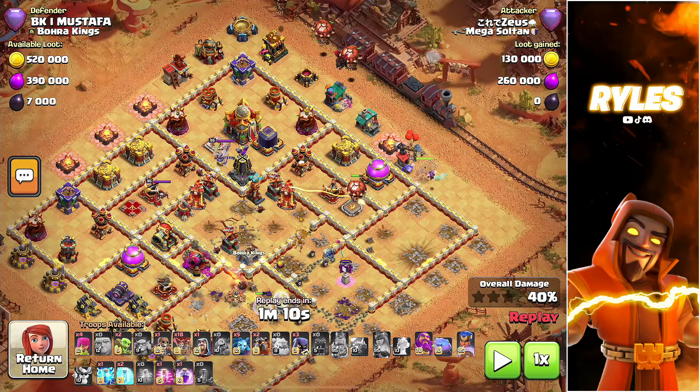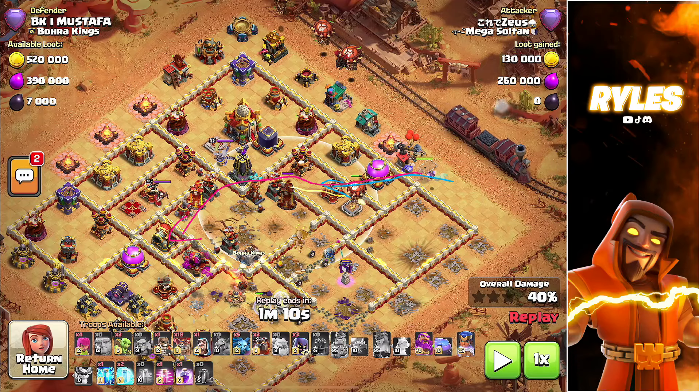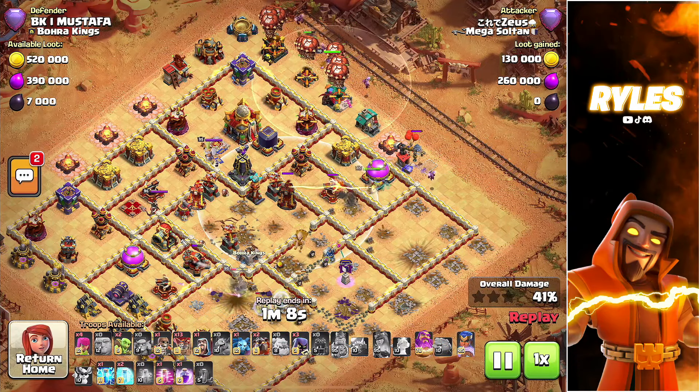I wanted all of this cleared. The queen gets some value on the bottom side with the scatter and the expo. The multi-inferno tower is still standing — but actually not anymore, the builder repaired it. That's why we'll send in the royal champion, not for the town hall for the same reason as before. She should go through the middle to get down every single key building the heroes didn't get, and in the backhand there is nothing left.